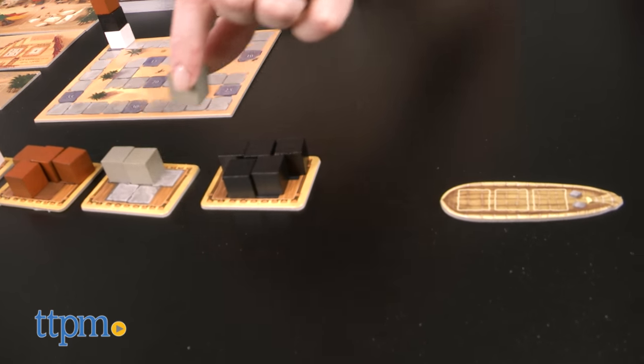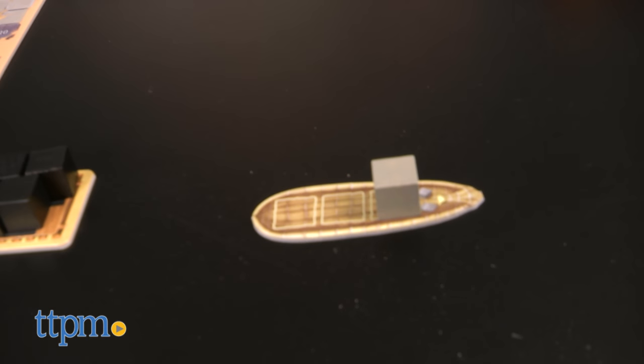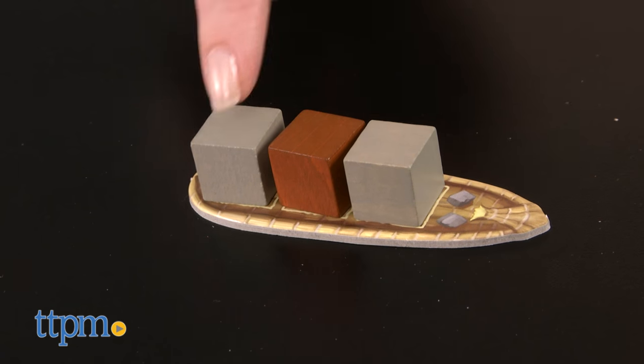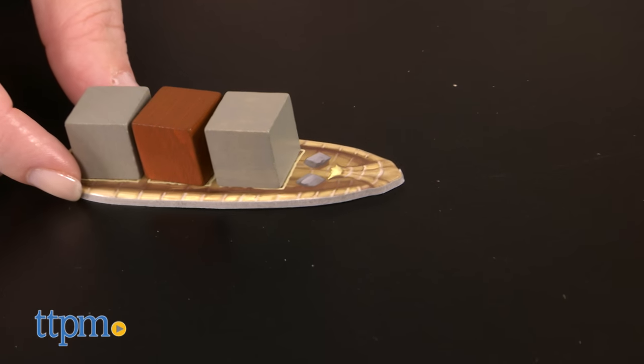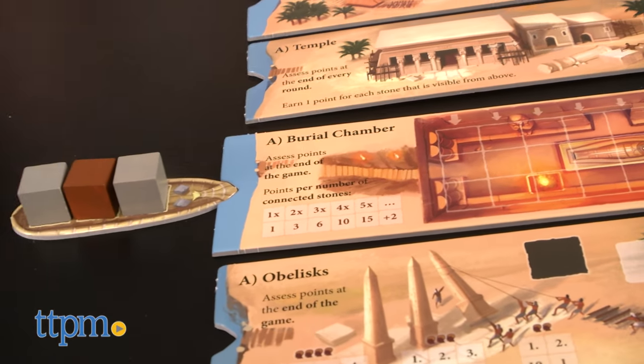You could also choose to take a stone from your token and place it on an empty space on a ship, as long as that ship hasn't yet sailed to a site board. Another option is to make a ship sail to a site board and unload the stones. This can only be done if the ship is loaded with a minimum number of stones and if the site doesn't already have a ship at it.